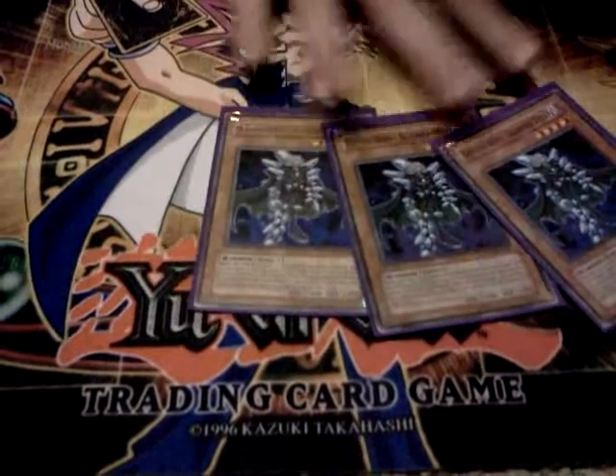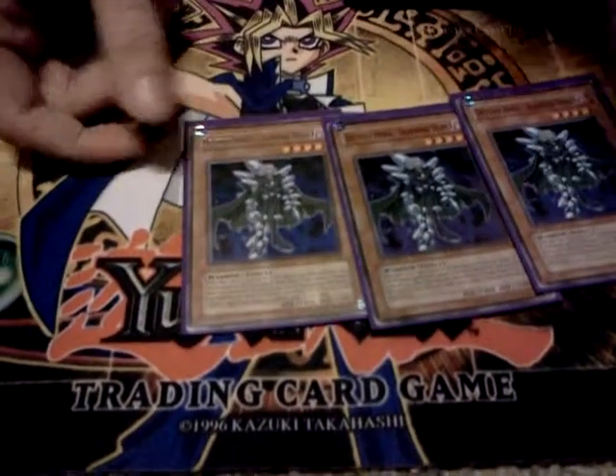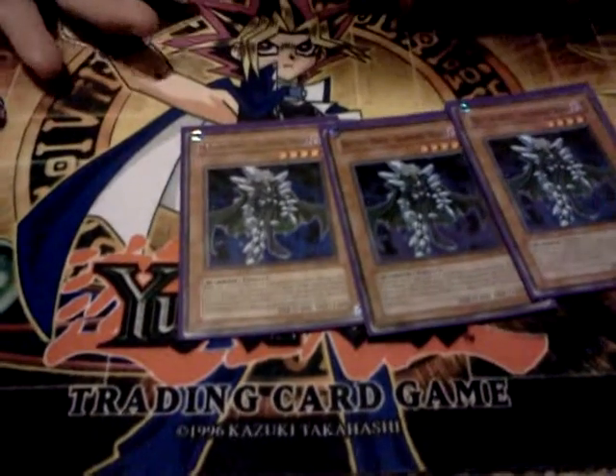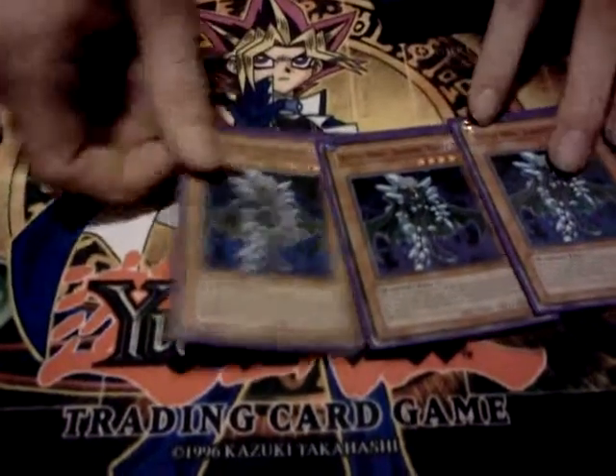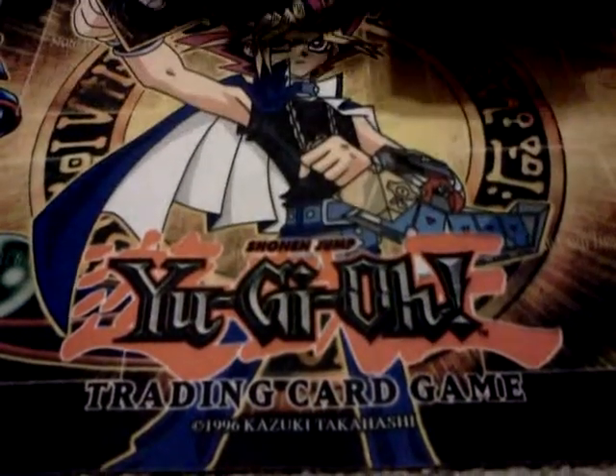Triple Diamond Dude, one of the main engines. He's great because if you mill Miracle Fusion, Destiny Draw, or any other normal spell, you activate it next turn and you don't have to pay the cost, which is great. And he's a level 4. All of the cards in the deck are level 4, except for BLS.